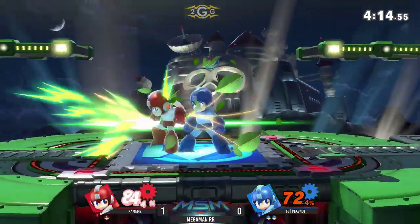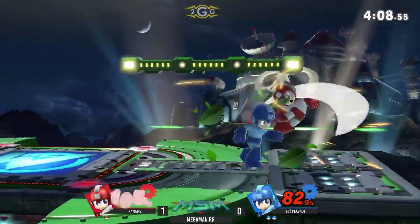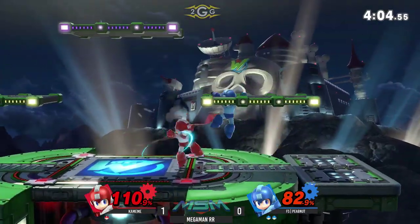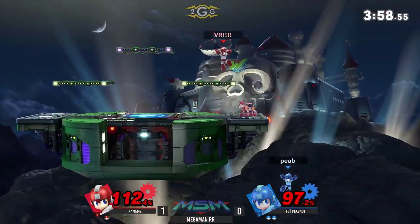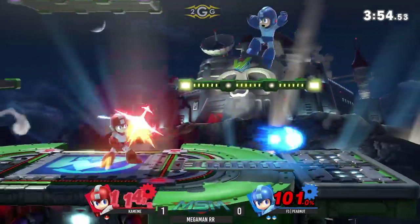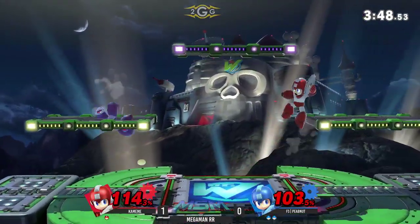We'll see if Kamehameha can solve part of the problem here, because Pew Nuts is still so far in the lead through stocks. Pew Nuts is just playing so well around Mega Man — he knows exactly how to play patiently, how to whip punish. I really respect the play right now. He has Kamehameha offstage, but Pew Nuts has not been put in a situation where he's offstage and in a bad spot — he's always mixing up the way that he recovers. So even someone who's really good at edgeguarding like Kamehameha can't just easily take the stock offstage for free.